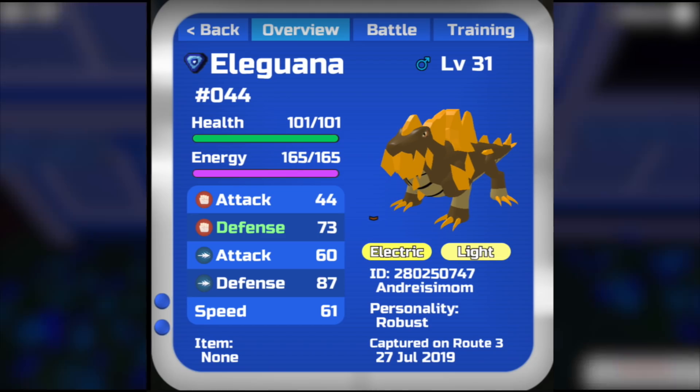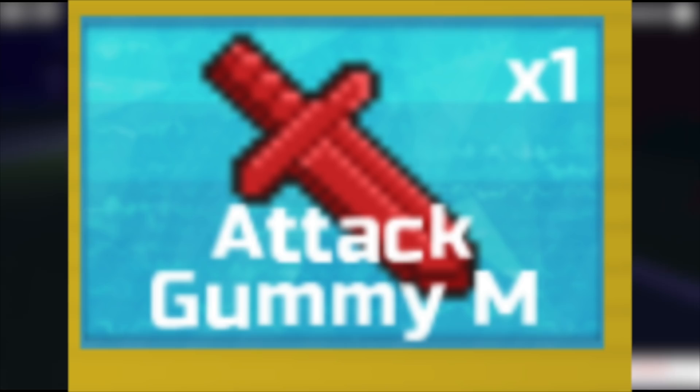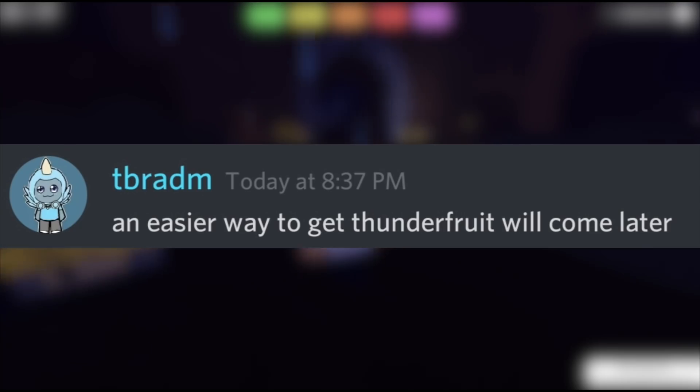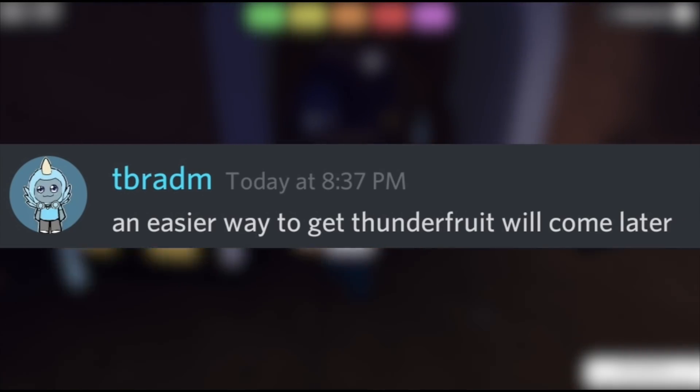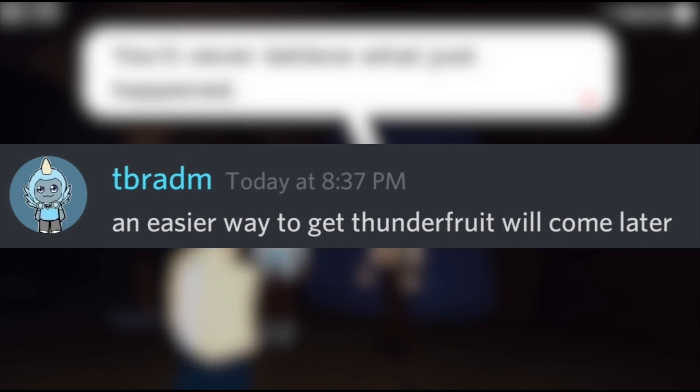Other things you can find in the gift box include attack gummies — not only attack gummies but gummy items in general — and these gummy items boost the EVs of your Lumions. Brad also mentioned in the Discord that an easier way to get Thunder Fruit will come later, which means Geklo will be easier to evolve. But as of now, the only way to evolve Geklo is finding the gift box and hoping you get a Thunder Fruit.